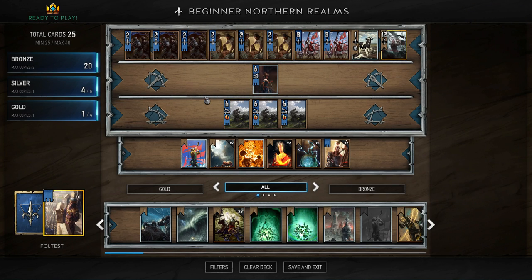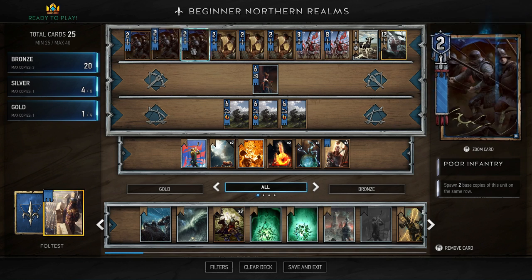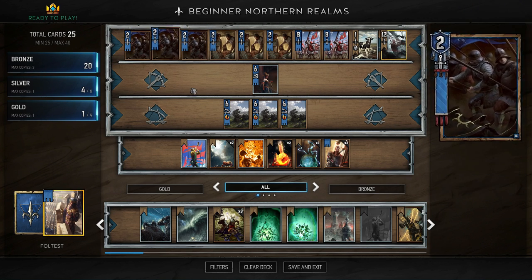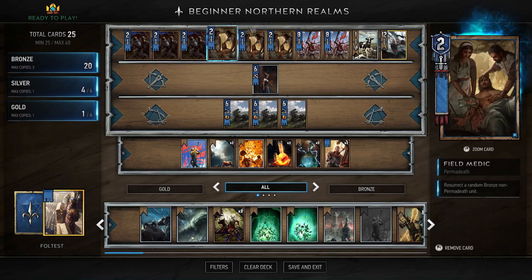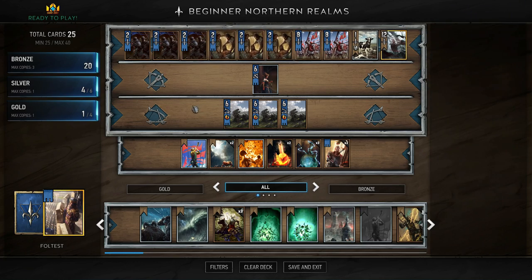This deck requires a few extra cards you don't necessarily start with. You'll need three Poor Infantry - Poor Infantry are common cards so they shouldn't be too difficult to get. On top of that, you need an extra Field Medic. Field Medic is a really useful card; you can resurrect a random bronze non-perma death unit with it. You get two for free, so you just need a third one.